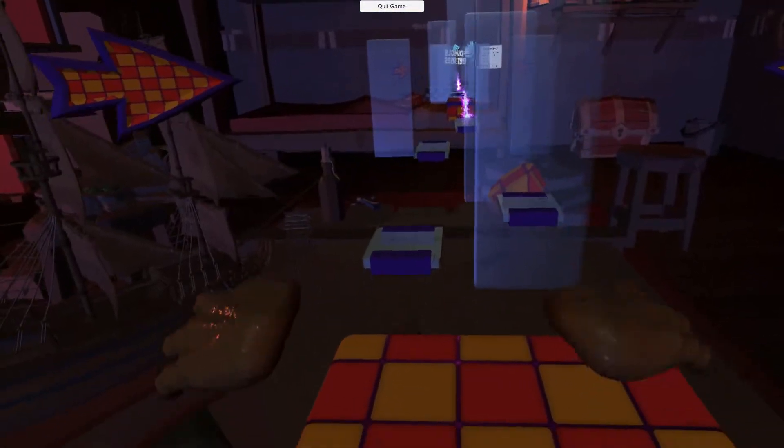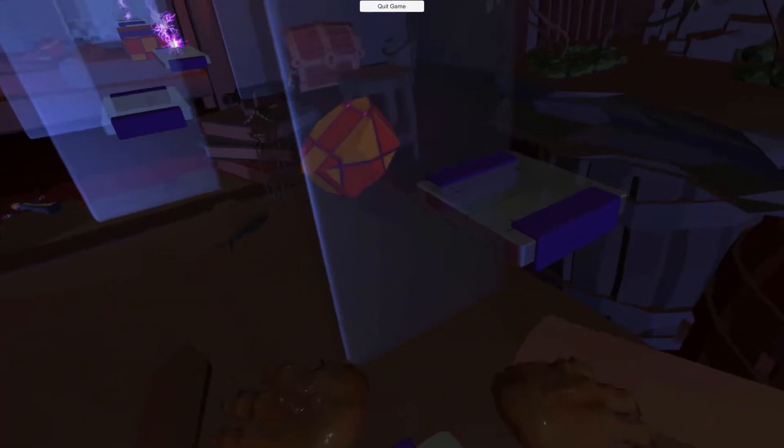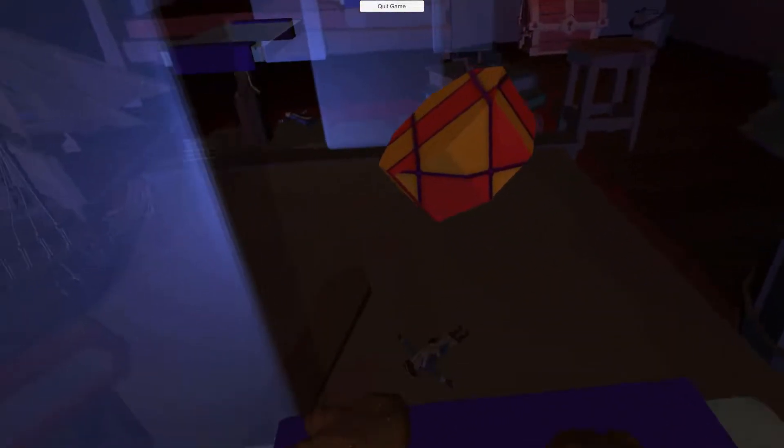Dingleberries is running on the Unity engine. On my RTX 3080, I was getting a steady 90 frames per second. I had no issues playing this on the Oculus Quest 2 using the Oculus Link cable, and I did not experience any bugs. This is a pretty polished experience, in fact.